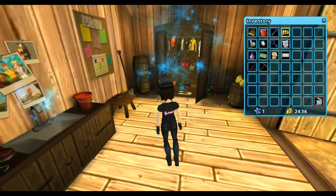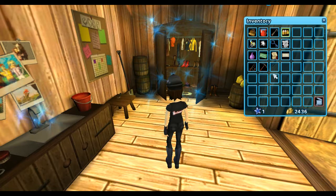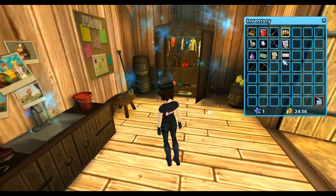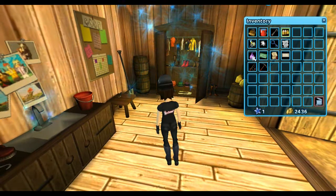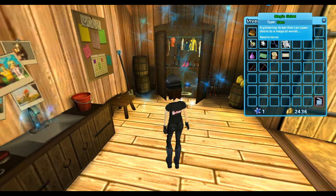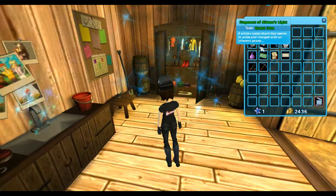So what I have in my inventory is just only one star coin, 2,436 Jorvik shillings, my fishing rod, my pickaxe, my fishing license, deed of my horse, bus ticket, some dye, a magic ticket, a key to the treehouse, a fragment of Ydeem's light, and the shadow vacuum.